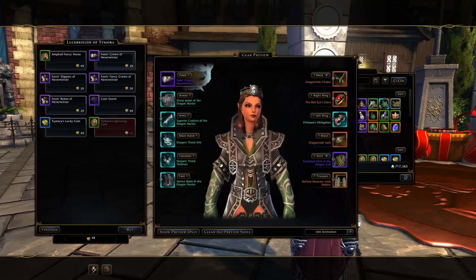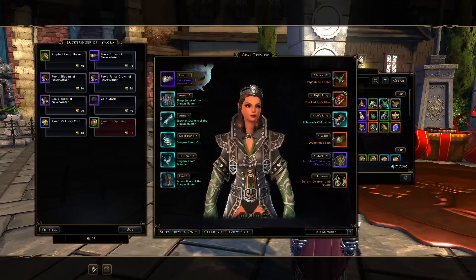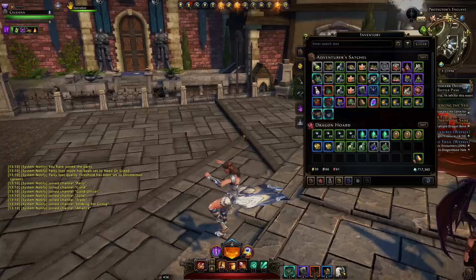We have the artifact, which we did not get enough currency for even after opening 500 boxes. There's also the Lucky Coin, which you simply flip and stick on your belt to gain ratings — very underwhelming compared to the Forger's Box or the new Spider Totem. Additionally, there's the Imperial Fancy Horse, which is just another horse — there are so many in the game.